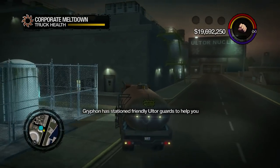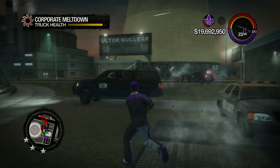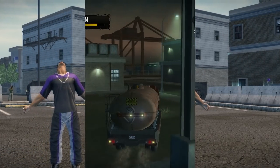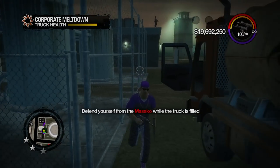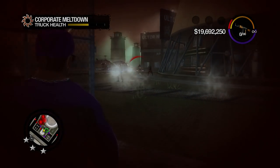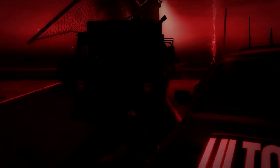It then becomes your objective to steal the toxic waste from Dex with a little help from Griffin's security team. If you thought America's Next Top Scientist was hard, Corporate Meltdown makes that mission feel like a pillow fight. You have to take a waste disposal truck to two pumping stations where you are then confronted with ceaseless hordes of Masako. There's no vultures this time around, but there's enough troops on the ground to ravage you and even your framerate. However, this is only the appetizer to the main course of pain you're about to endure.